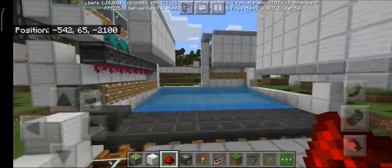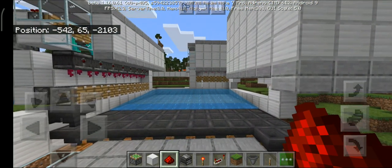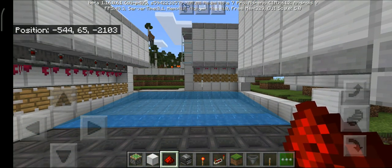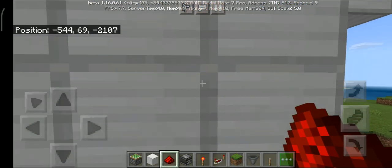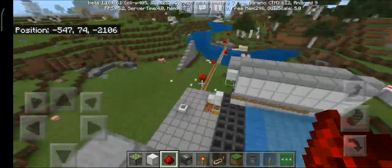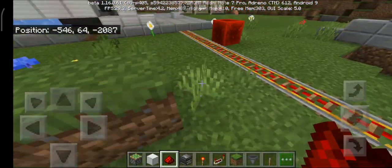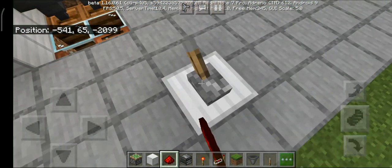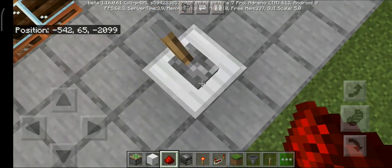So this is actually a pretty powerful farm that has now been updated using various water streams. It is now 10,000 times better for survival, and it has been improved so you can even build it in survival. Hoppers have been reduced, which saves iron.